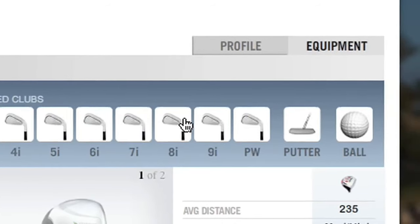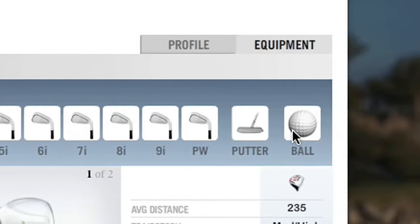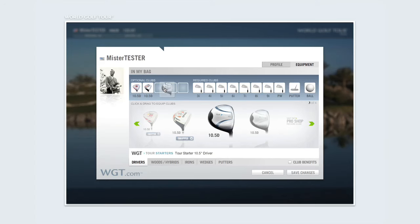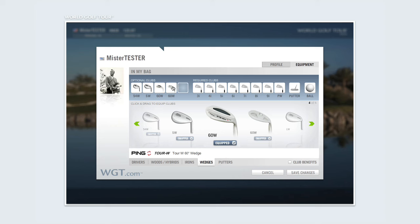You are required to have a full set of irons, a putter, and a golf ball, but the remaining five clubs are optional. You can choose to carry a set of drivers or multiple wedges should you prefer.